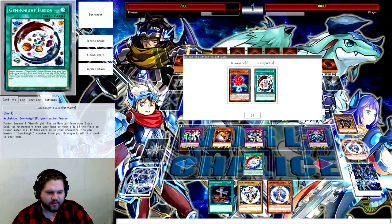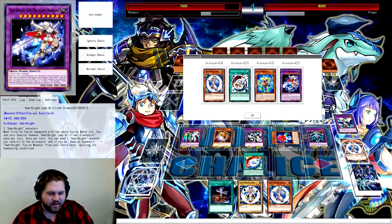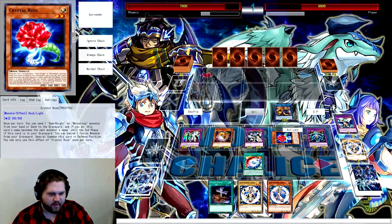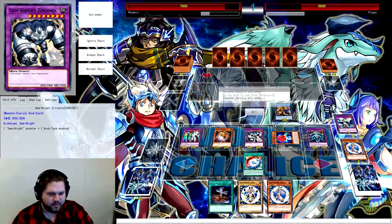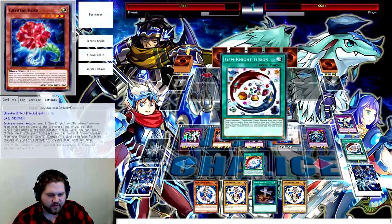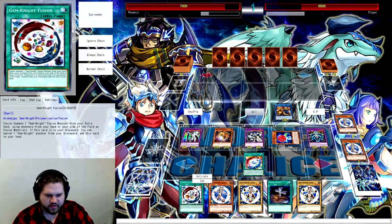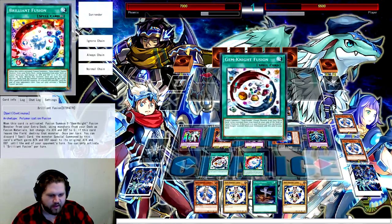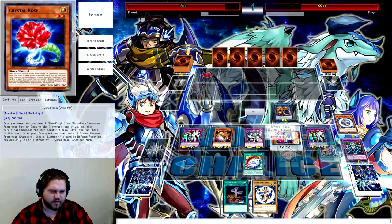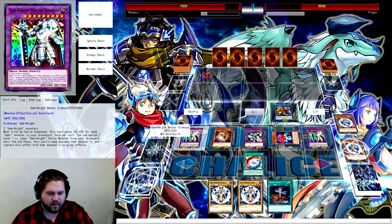I'll use this to mill a Vanilla — that's 25 damage. Then we'll use this to mill Lazuli from deck, and that Lazuli will trigger. Now I've got access to Gymknight Fusion again. I'll banish this Lazuli and fuse this away into a Master Diamond — just to get another one on the field. I could have used the Crystal Rose and then just summoned Block Dragon, because there's definitely enough fuel in the grave to summon it again, but there's no need to.